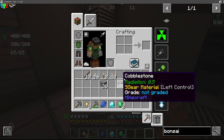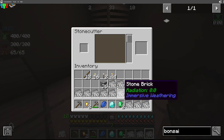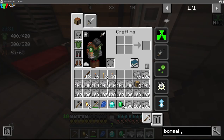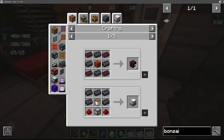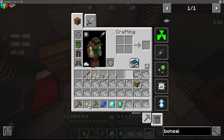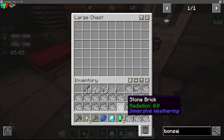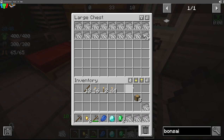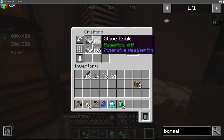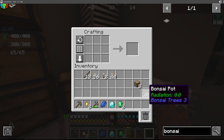To do this, we need stone bricks to make a bonsai pot. To get that, we just chuck this in here and select that. Oh, Jesus Christ. I have made more bricks than a man will ever need. I might as well do five stacks since I made so many. Bam - bonsai. We got a stack of bonsai pots.